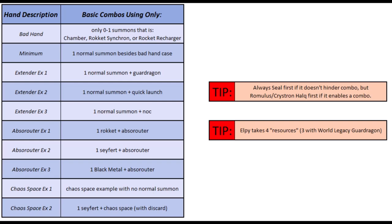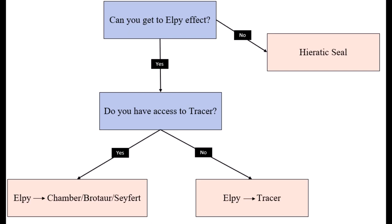I want to point out a tip on this chart: you should generally summon Seal first as your Link 2, as long as it doesn't hinder your combo. If you need to go into Romulus or Halkyoreus Fibrex, by all means go into it because that's going to make your combo happen. But you should always go to Seal if you can. The second rule of thumb is just remember that LP takes four resources, so you need to get four bodies on the field.